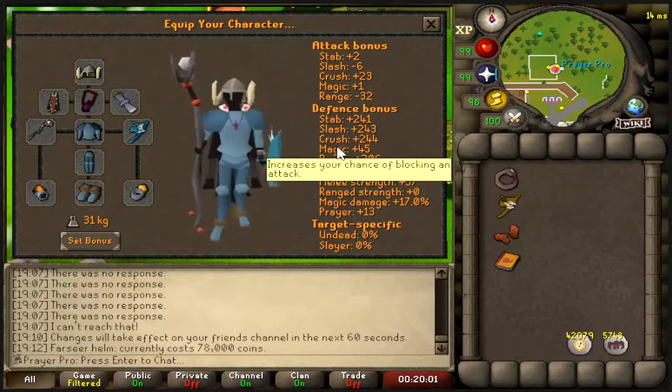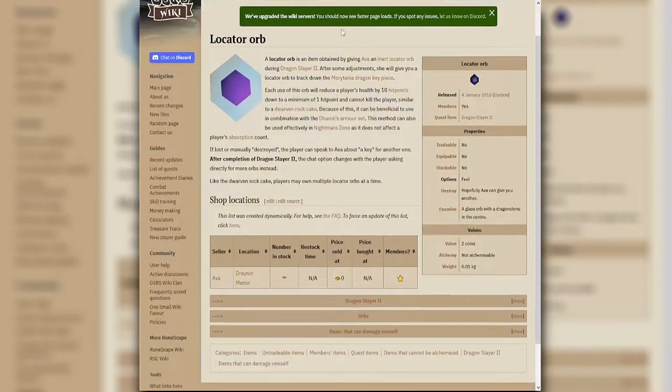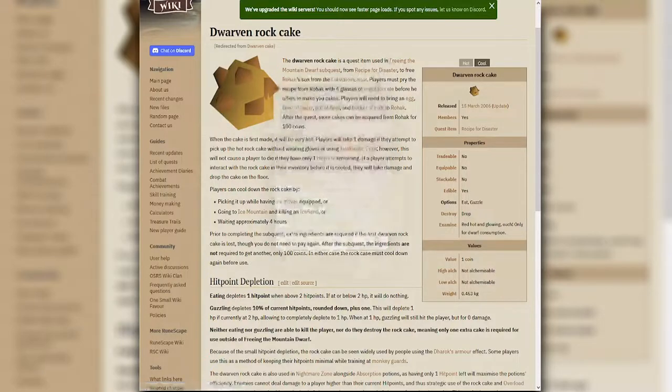For the NMZ method you need to stay at one HP consistently, or close to it. I wouldn't recommend staying at one HP 100% of the time - just bring yourself down when you're around 20-30 HP, maybe every half hour. There are two ways to reduce HP: the locator orb from Dragon Slayer 2, which is a high requirement, or the rock cake, which only requires completing the mountain dwarf section of Recipe for Disaster - a very easy, low-level quest.